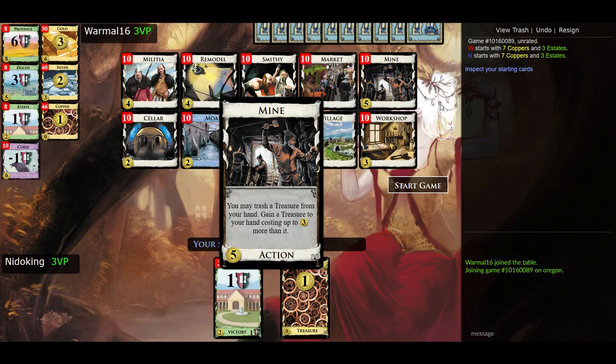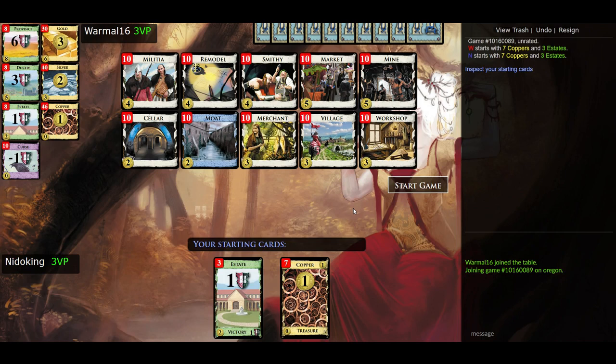Finally, Mine — top row right — says: you may trash a treasure from your hand, then gain a treasure to your hand costing up to three coins more. So you could trash a copper and take a silver directly into your hand, increasing your money by one coin immediately, and that card is permanently worth more. You can also upgrade from silver to gold the same way. One expansion even includes a Platinum treasure worth five coins that costs nine, so you could upgrade gold to platinum if that were available.